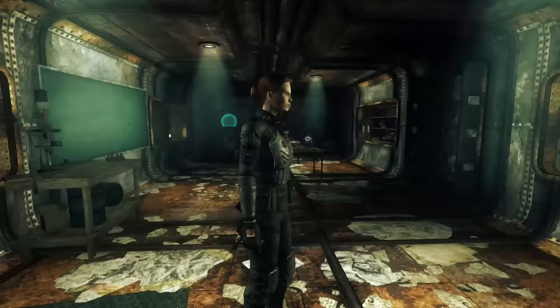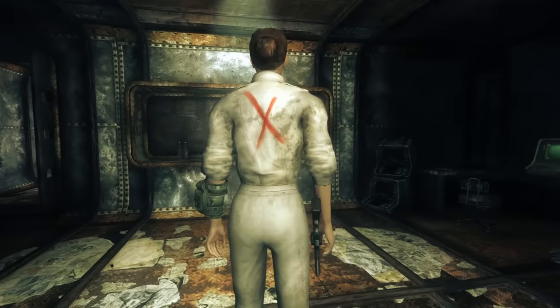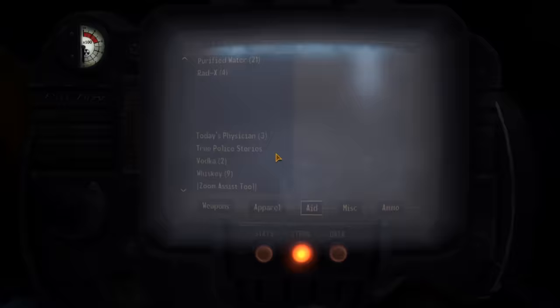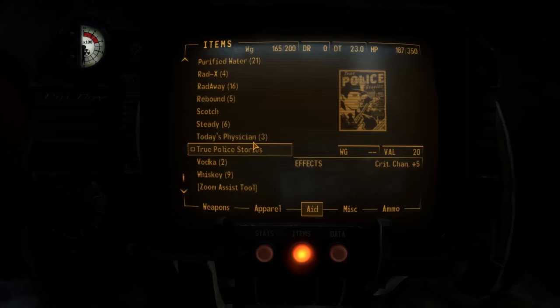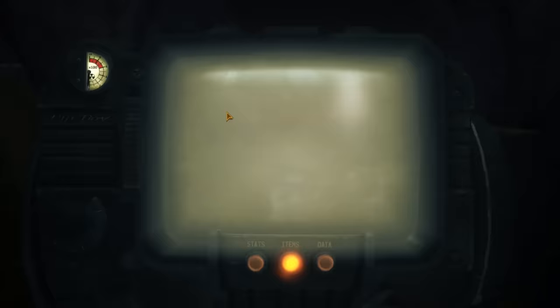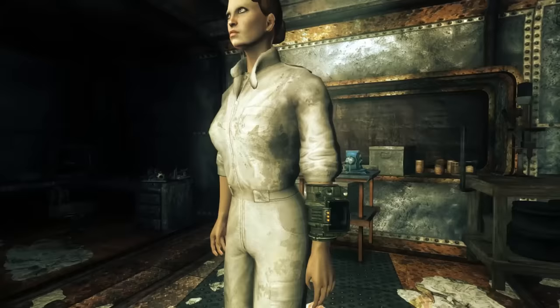Then there's the Dead Money jumpsuit, which you get as soon as you arrive at the villa. It's unremarkable — no damage rating — but it grants plus 5 to repair. If it gets worn out, you can find other jumpsuits in the Sierra Madre; I found one inside the service route in Puesta del Sol North. It's a dirty white color with a big red X on the back — a pretty distinctive look.